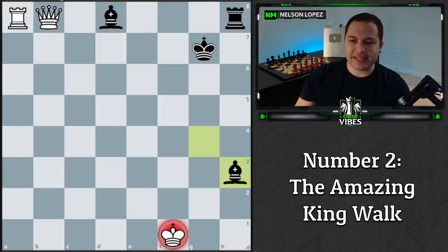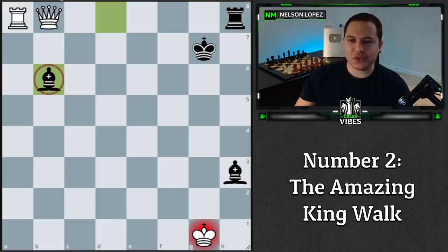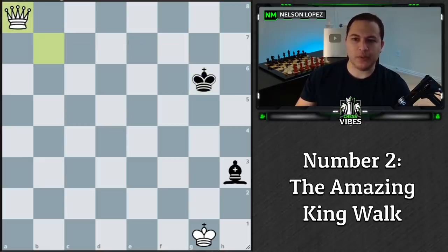The only winning move is king to g1. We are falling into a discovered check, but this square is different — it's in line with our queen, so we can simply take the bishop and get out of check at the same time. We do lose our rook, but there's one final tactic: queen b7 check, a nice fork. Black has to move, then we take the rook, and queen against bishop is a win for white.